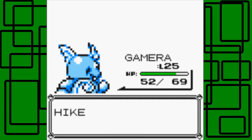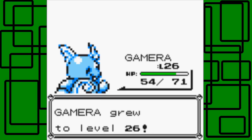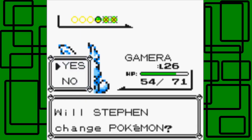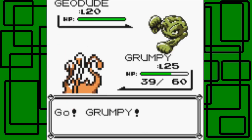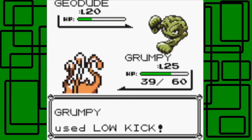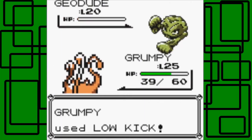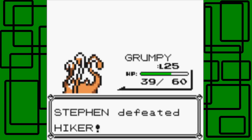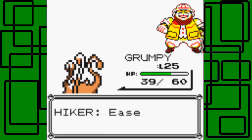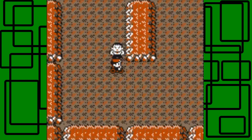Gamera is in next. Let's go for the Water Gun. Gamera's now level 26 - awesome! It's a Geodude - we'll switch to Grumpy. Let's go for the Low Kick - it hits! Puts it in the red. Defense Curl, okay. Let's go for Low Kick again so it faints next turn, because I don't know if Karate Chop would have fainted it - Karate Chop's not very effective since it's a normal type attack, and normal type moves aren't very effective against a rock type Pokemon. Thanks for 700 Poke Dollars!